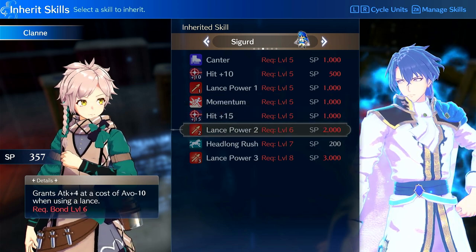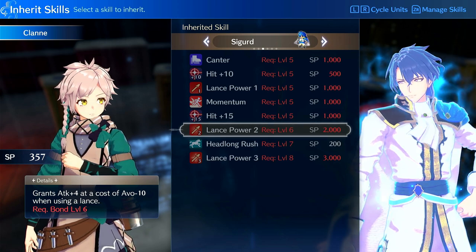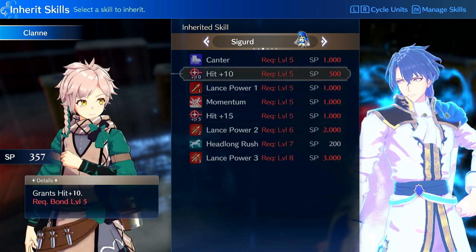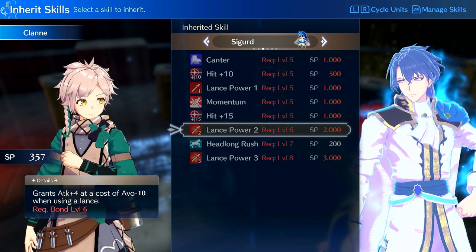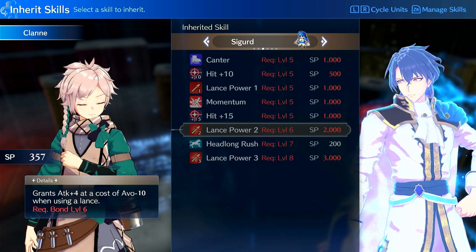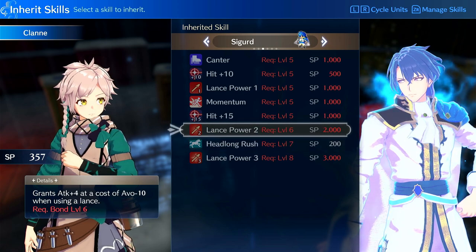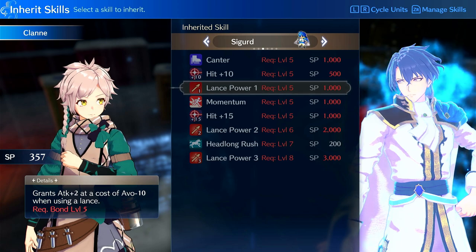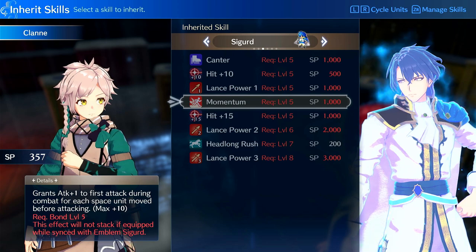Lance Power 2 is where things change. You can reasonably get Lance Power 2 as you hit mid-game. If you're going to be using a Brave weapon, this is plus 16 damage — it's also plus 8 damage when doubling. So Lance Power 2 does outshine Momentum, but it's 1,000 more SP. If you're going to get Lance Power anyway, you can just start with Lance Power 1. You can always go the Cantor route. Momentum's also good.